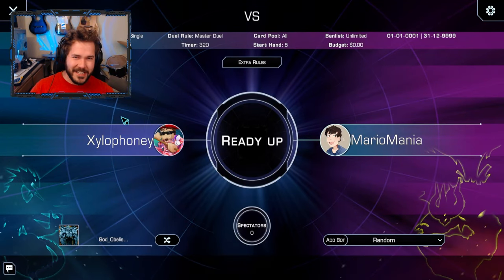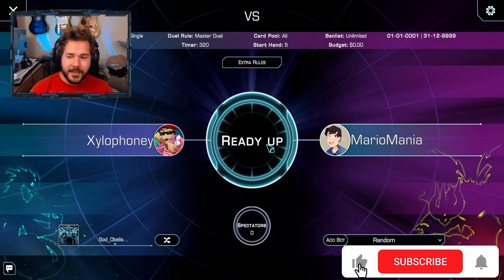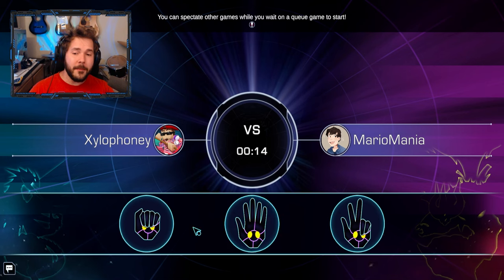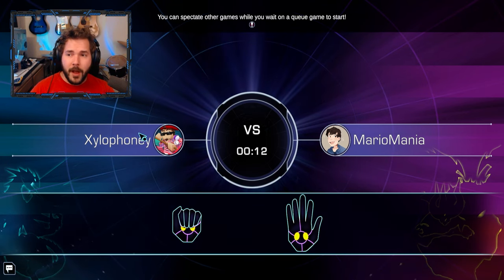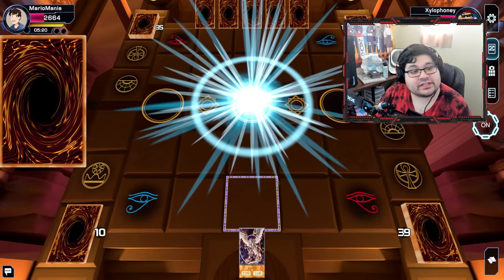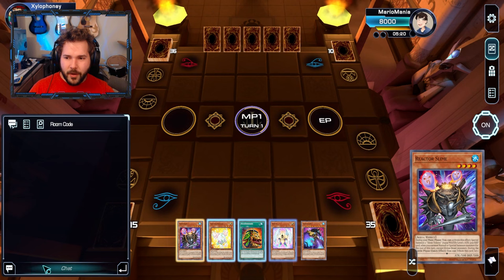Xalophony here with Mario, and it's time for another Duel of the Gods. However, Mario has a distinct advantage because he has the super overpowered new Horus archetype backing up the Winged Dragon of Ra, who is already sitting at the strongest position. Obelisk is challenging — he has tricks up his sleeve, so I might have something. And I gotta go first.